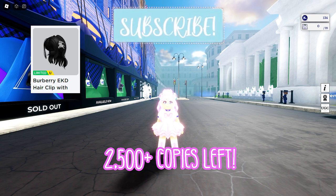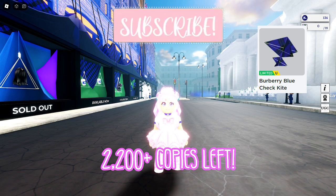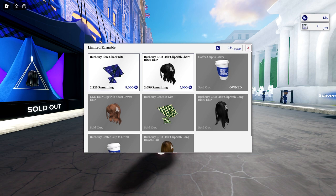There's a short black hair item with over 2,500 copies left, and a Burberry blue check kite with over 2,200 copies left. To get the short black hair you just need to buy it for 5,000 coins.